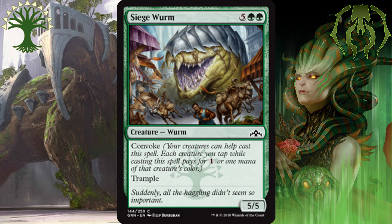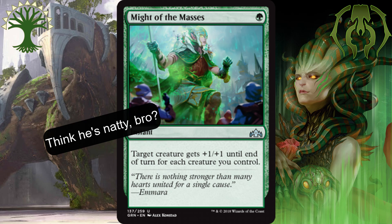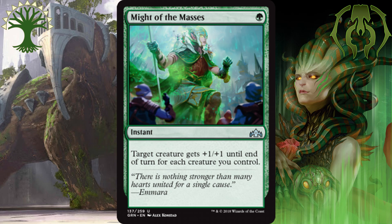Moving on to the best green uncommons, I'll be honest here and say that this part I had the hardest time with. There are a lot of plays that in some instances really aren't going to provide you much value, and others that are going to win you the game. So here I'm picking the cards that I think will always provide you solid value. I'm going to start with an honorable mention for Might of the Masses. It's 1 green mana at instant speed that gives target creature plus 1, plus 1 for each creature you control. So you've gone wide, you attack with everything, and if even 1 creature gets through, this can pump that creature up, turning a 1-1 token into something huge, or giving that creature with Trample a boost to help you close out the game.